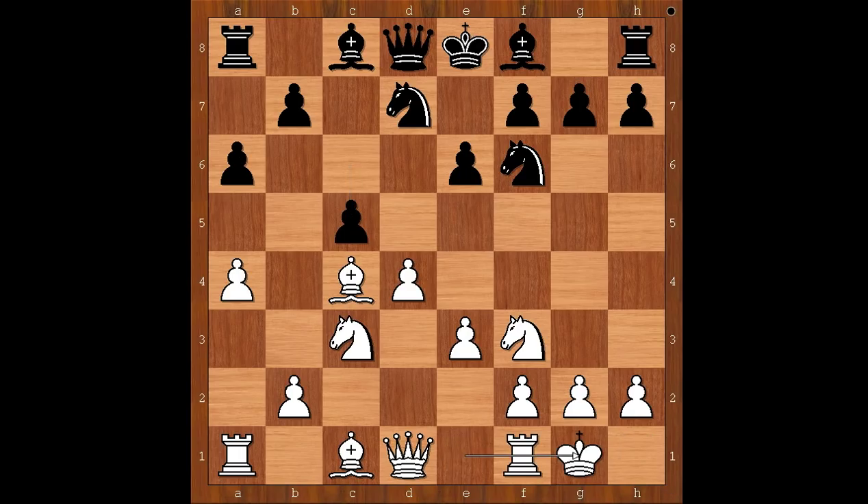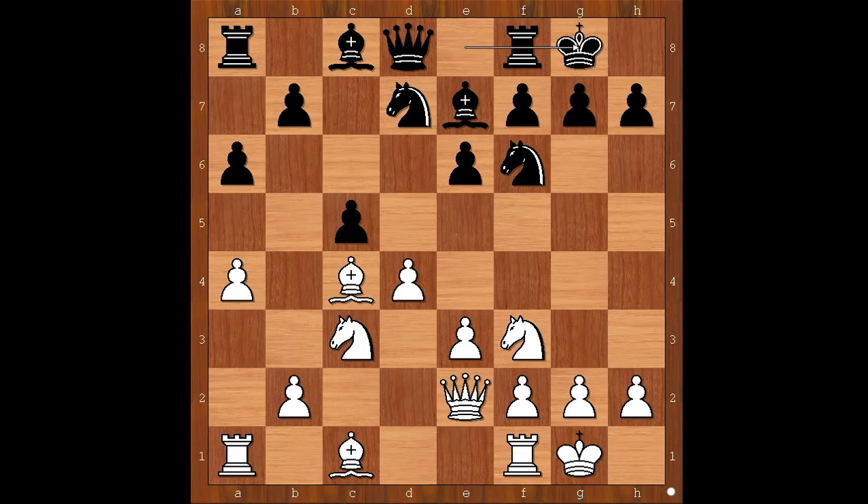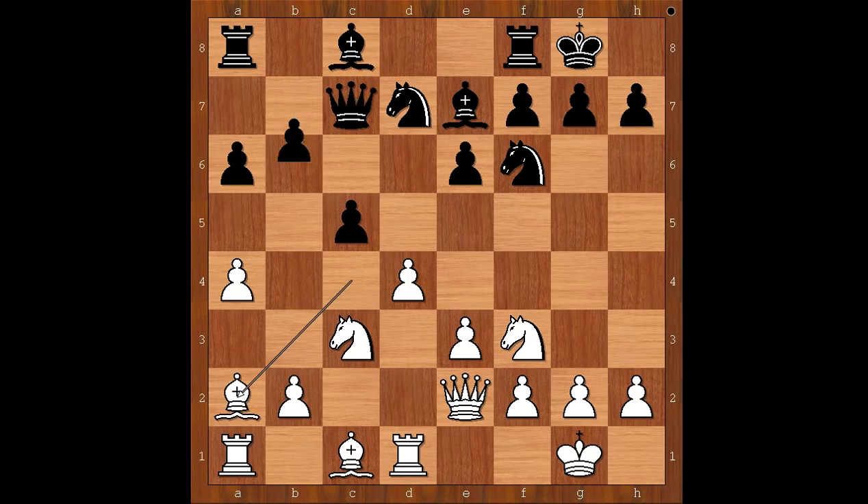Richard Retty castled kingside. Bishop to e7. Queen to e2 intending Rook to d1. Rubenstein castled kingside too. Rook to d1 lining the rook with the black queen. Queen to c7, x-raying the bishop on c4. Bishop to a2, b6. e4 intending e5 and also intending to unleash the dark-squared bishop. Bishop to b7.